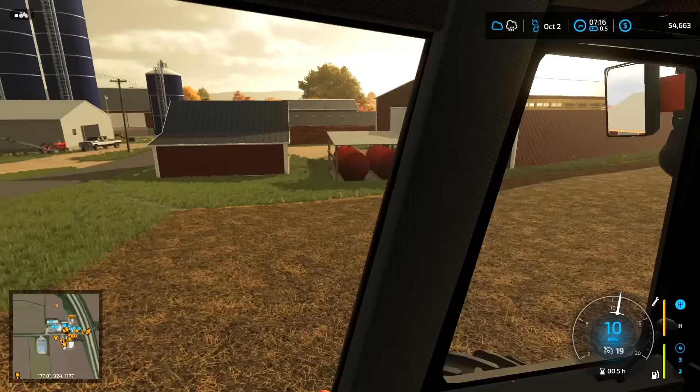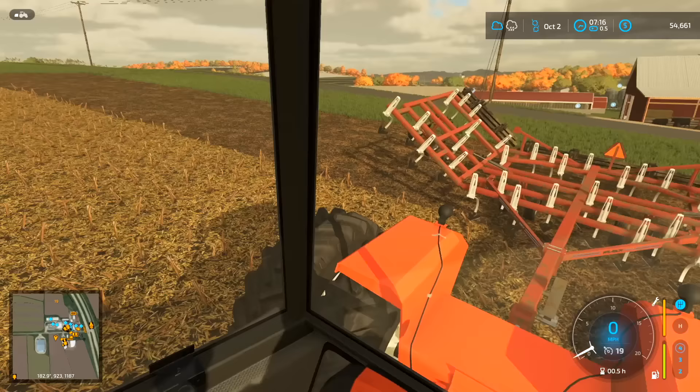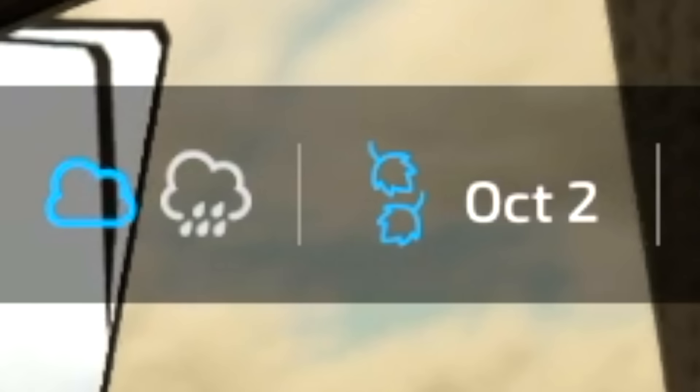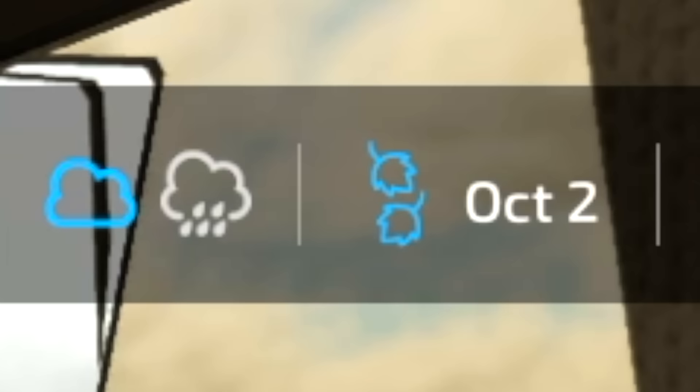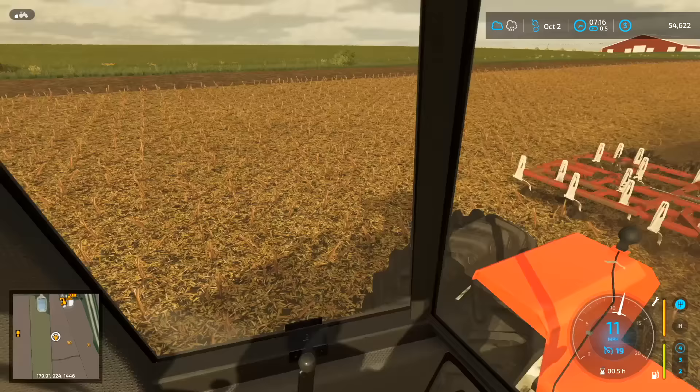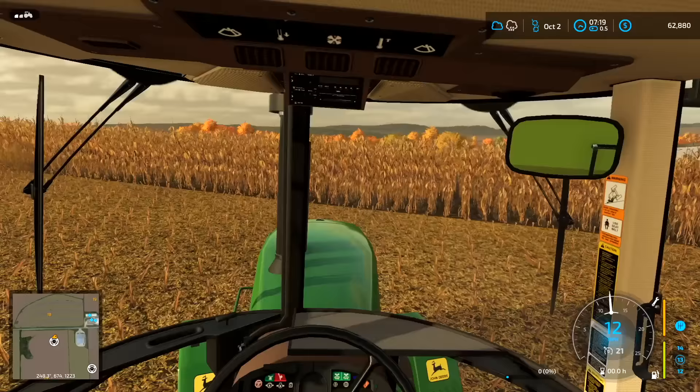They can run the field cultivator — residue is not that much so we can get away with it in the fall. If you guys look in the upper right-hand corner we have some rain coming in. That's going to stop everything — corn harvest, any hay cutting, any tillage — especially if it stays warm, the ground's not going to freeze and we can't get out there. So we're kind of in a rush to get stuff done as fast as possible.